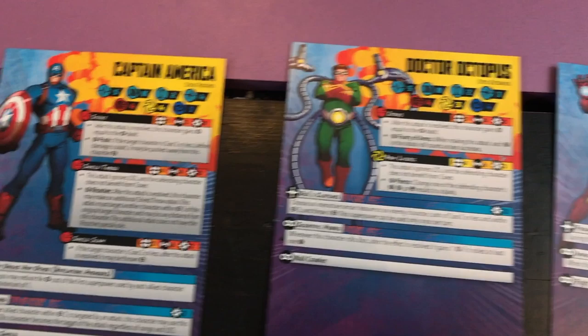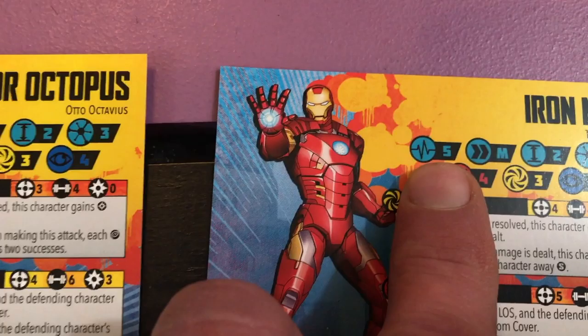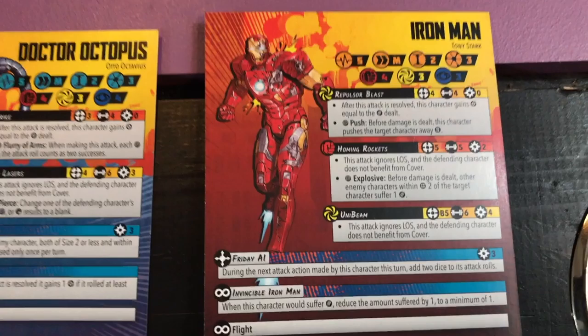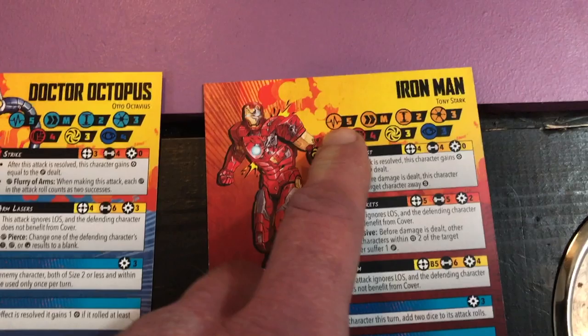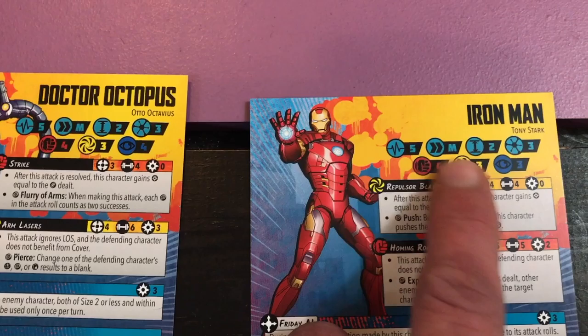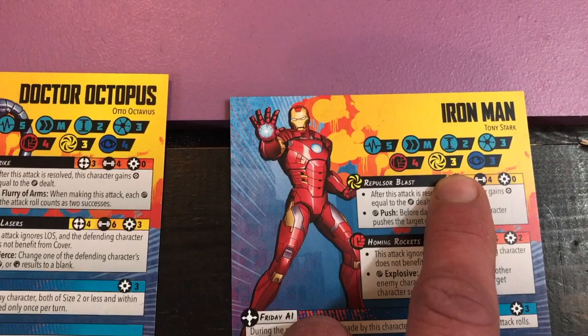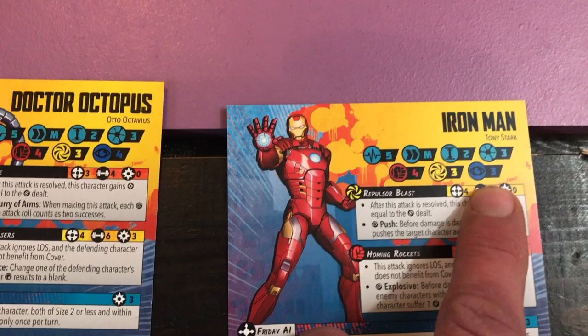Each side is going to have a team of around five heroes. Each stat card is going to have the amount of hit points they take to be wounded. When they lose that many, they will be flipped over to their wounded side — sometimes they might get a more powerful ability. If they take that same amount of damage again, they are knocked out. The card also shows your hit points, movement speed, size, team cost, and how many dice you roll for physical, energy, and mental damage.